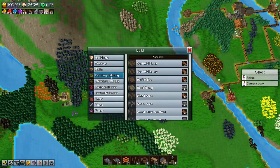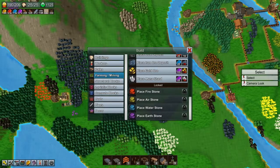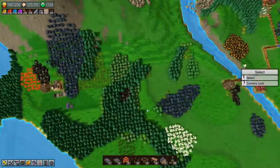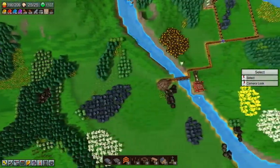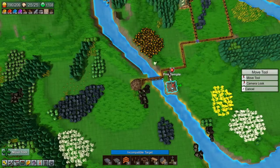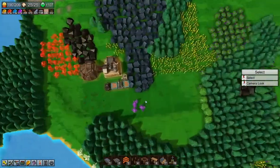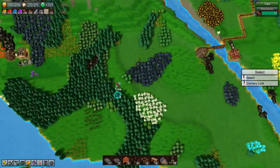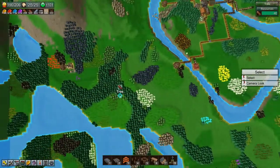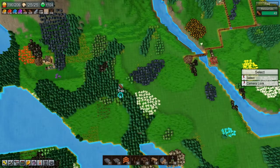We've got the crystals - now we just need to get the ether there. Belt, rail, wagon. I can't place fire stones - I need to research fire purification first. Otherwise I could just place some fire stones right down here and feed them straight in. The fire temple is incompatible as a move target - I didn't expect it to, but I thought maybe early access game.